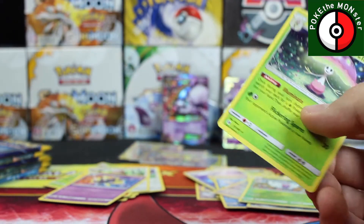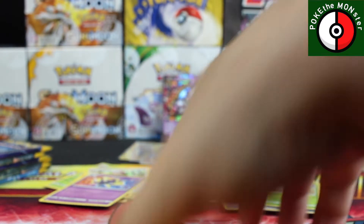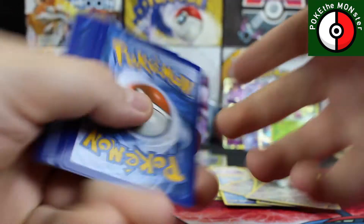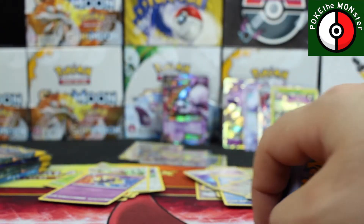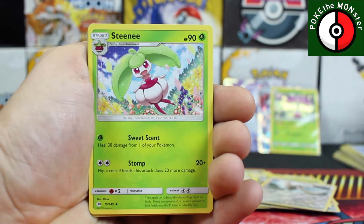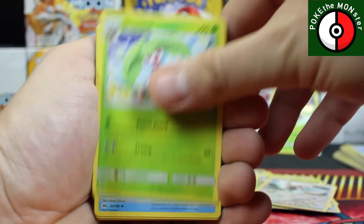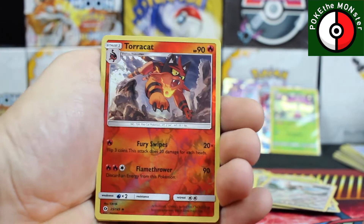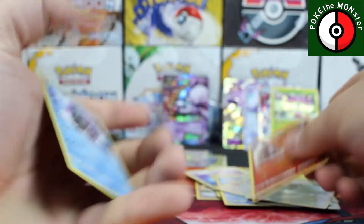Shiinotic's actually got a pretty cool ability — it lets you search your deck for a Grass-type Pokémon, which can be quite devastating. I learned that today playing against a friend who was running a Decidueye deck with Shiinotic in it, and it still did very, very well. Next pack: Nest Ball, reverse holo is a Torracat, and our rare card is a Cloyster.